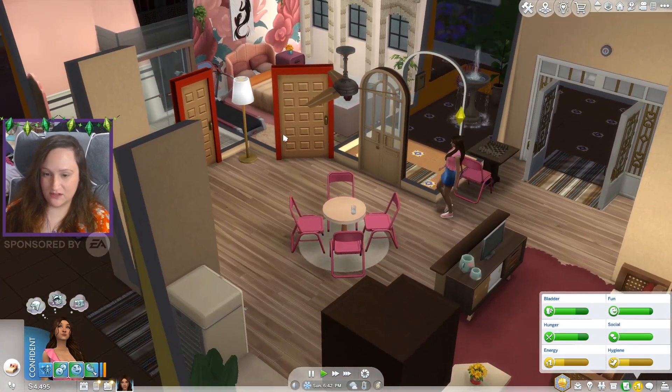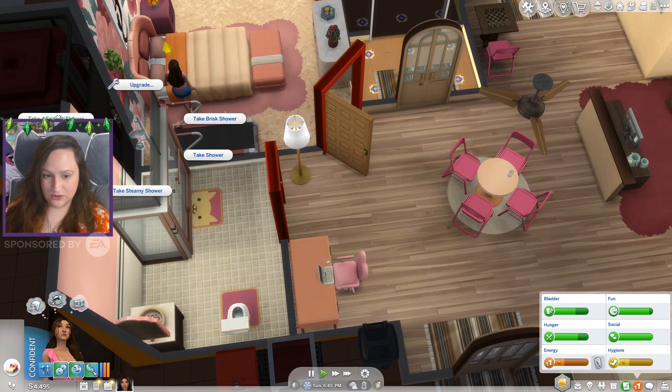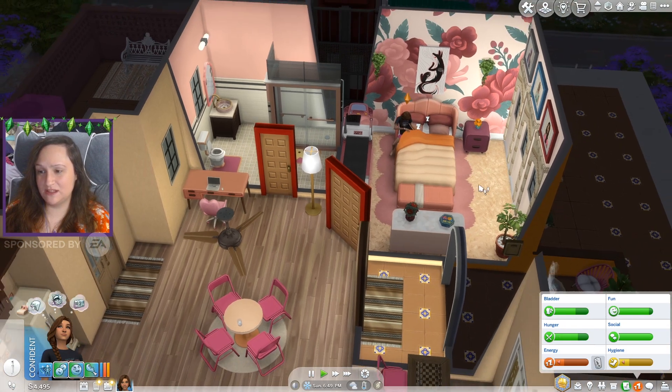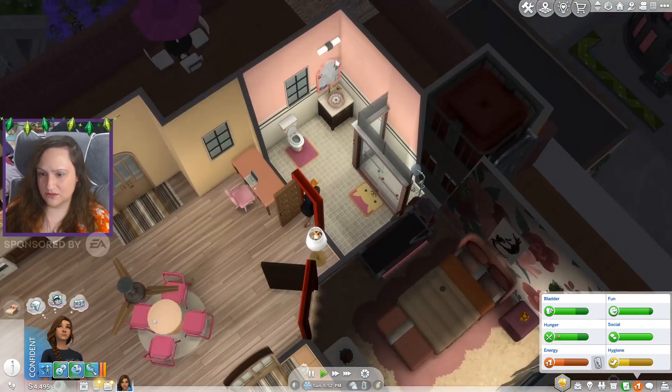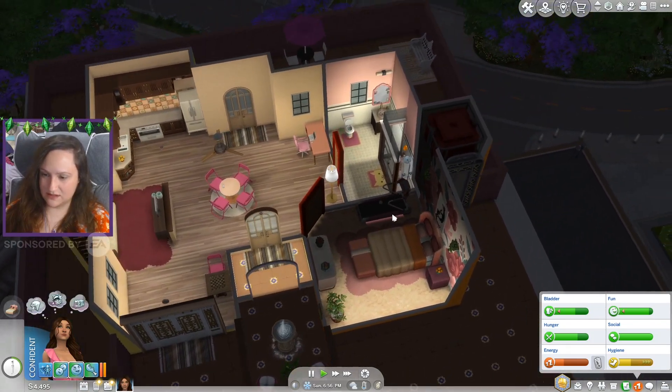Oh, she is super tired and she needs a shower. Let's go take a speedy shower first, okay? And then you can go to bed because it's way better to be clean when you go to sleep. We really need to auto lights stuff so it doesn't get all funky on us. We really only have two rooms though.